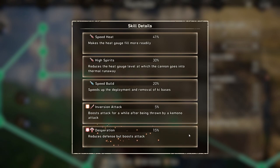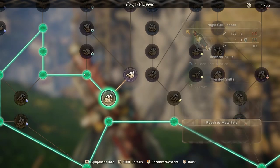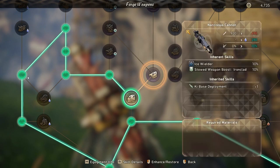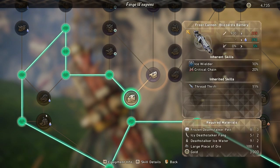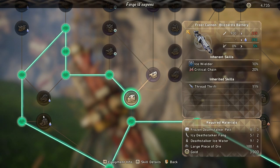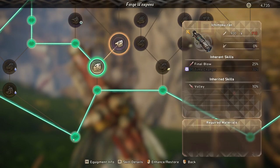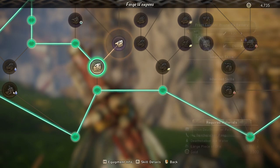From that base, I knew I wanted all the speed heat nodes I could get, which was just two unfortunately. So I was backtracking over to the wolf's cannon that has speed heat, which we needed to pass through. And then from here, one of the last boss's guns also has speed heat. But in order to go there, we kind of have to go around this frost husk tree because that cannon only has four inheritable skills instead of five, so we couldn't take all the skills we wanted going through there.